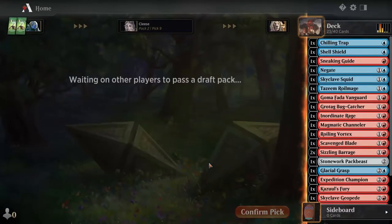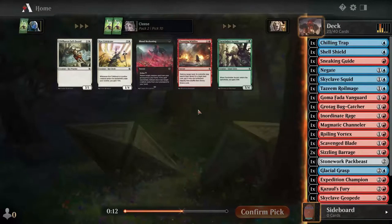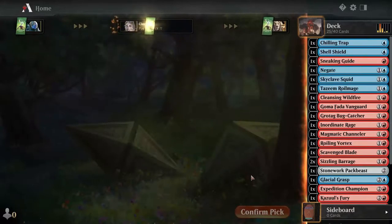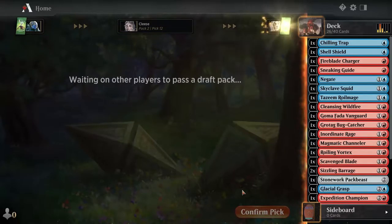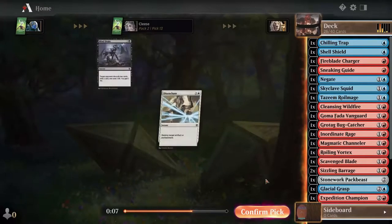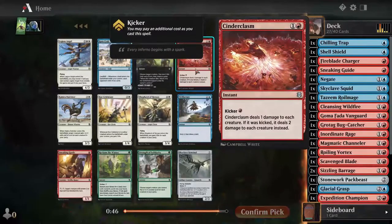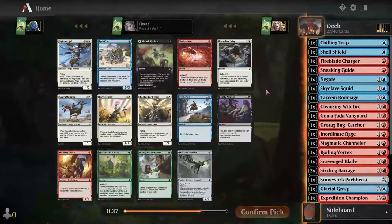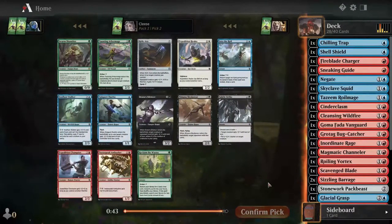Not much left, I don't have much in the sideboard here. Another cleansing wildfire — sure, we'll grab it. Synchronized spellcraft — sure. Just grabbing random stuff. Sure, we'll take another one. We'll just put you in the sideboard, I have no use for you. Scorch rider — I got one. Cinder clasm is not bad, malachir rebirth is pretty good too. Milling wouldn't be bad. I think I'm gonna get cinder clasm. All right, looking at blues — it's a bounce.